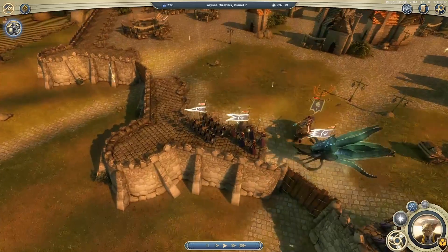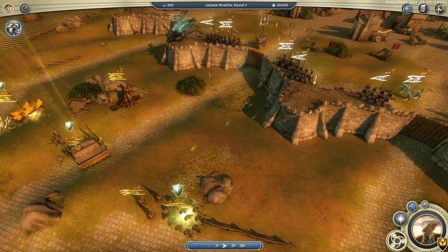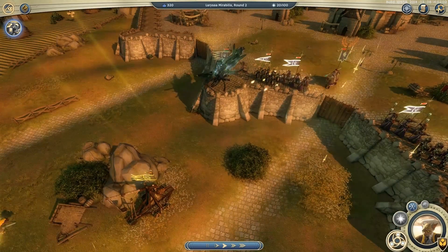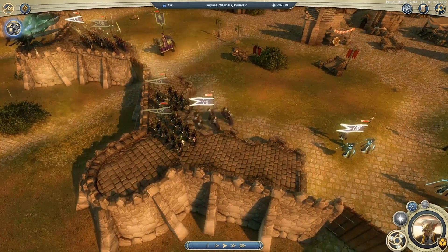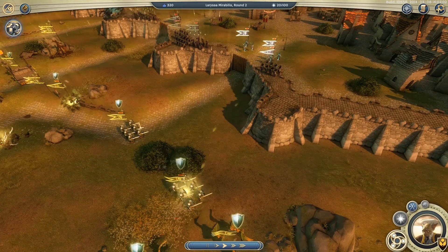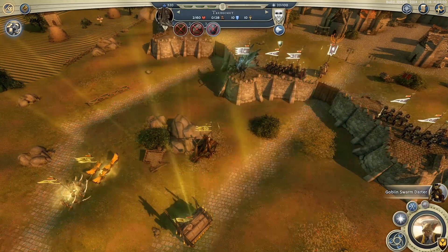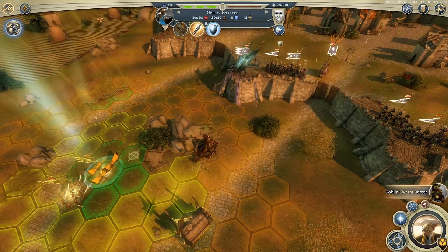Chain lightning — ouch. She's shooting at my trebuchet, didn't do very much. And they're taking pot shots at my priests. One way of absorbing pain is to stand next to the unit and get shot instead — not quite how I intended it, but we live and learn. Doesn't look like my trebuchet is going to last much longer either.